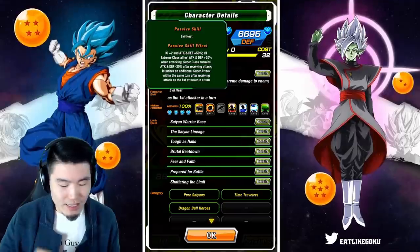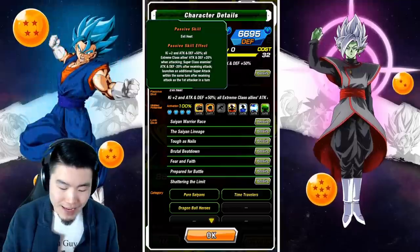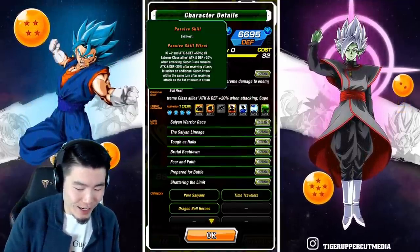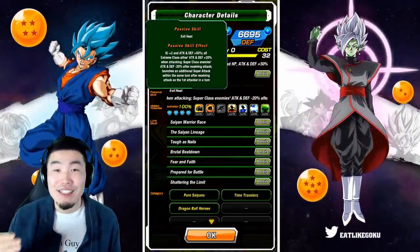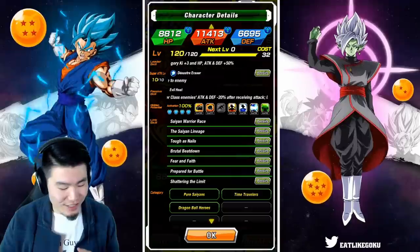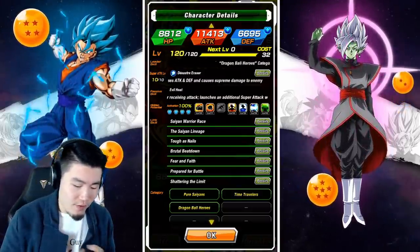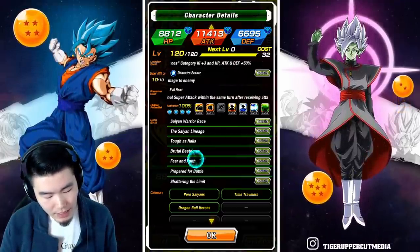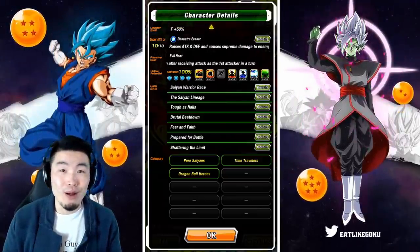His passive is really long but really good: ki plus 2, attack and defense plus 50% for all Extreme allies, attack and defense plus 20% when attacking Super Class enemies — attack and defense minus 20%. After receiving an attack, he launches an additional super attack within the same turn, after receiving an attack as the first attacker in the turn. His links are: Same Warrior Race, Saiyan Lineage, Tough as Nails, Brutal Beatdown, Fear and Faith, Prepare for Battle, and Shattering the Limit. His categories are Pure Saiyans, Time Travelers, and Dragon Ball Heroes.